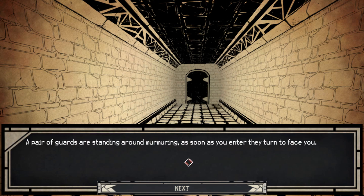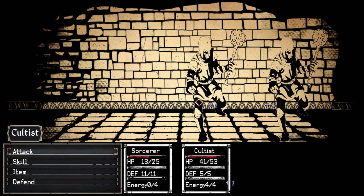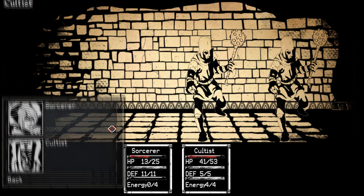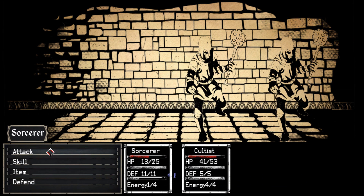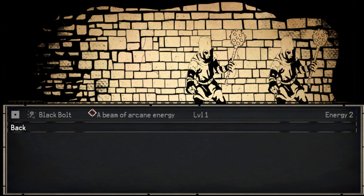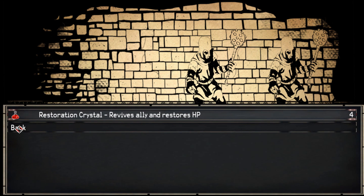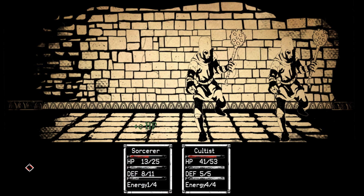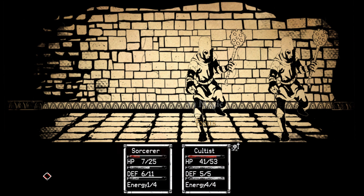Alright, let's do this! A pair of guards are standing around murmuring. Let's fight! Third... fourth time's the charm. Sorcerer will do a beam of arcane energy. Why can't I do the beam of arcane energy? I don't have any items. I have restoration crystals, but that's not really a big deal. I don't understand why I can't use items. That's weird. Oh, I only have energy one from four. That's why.